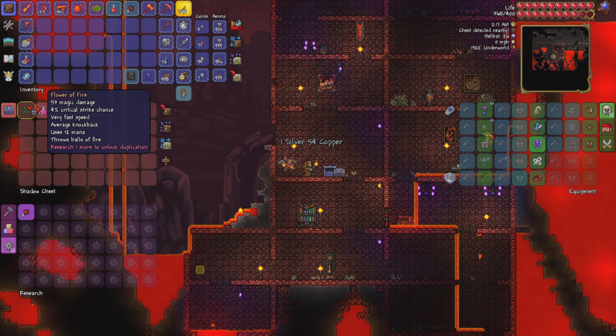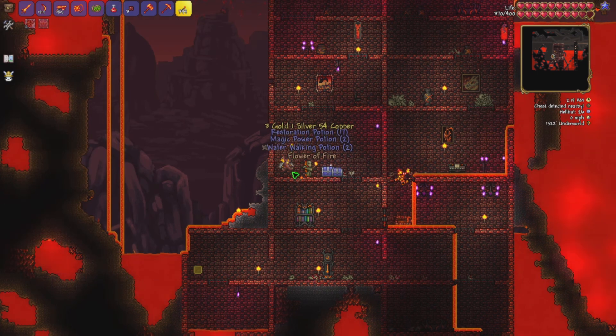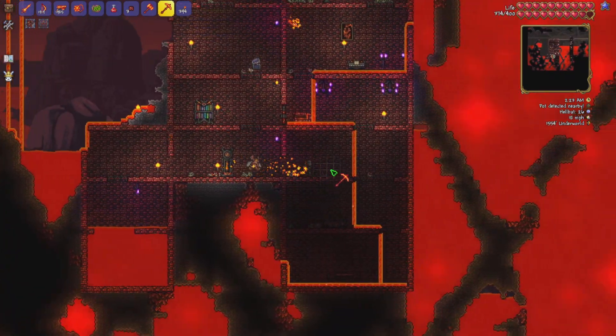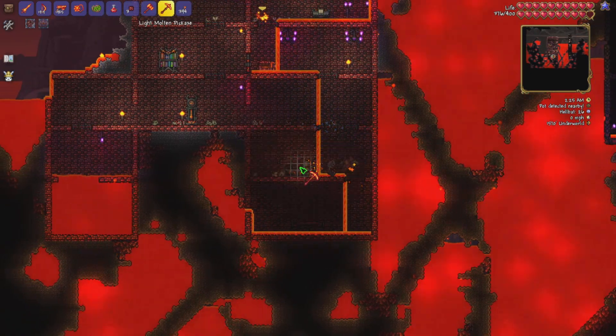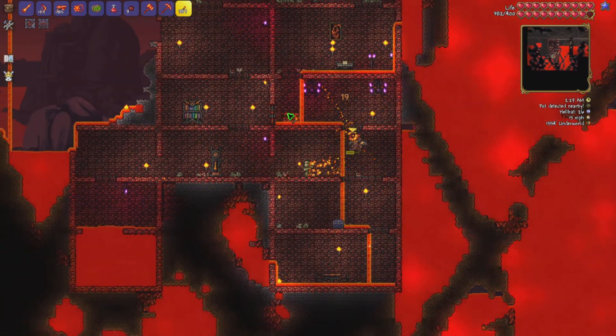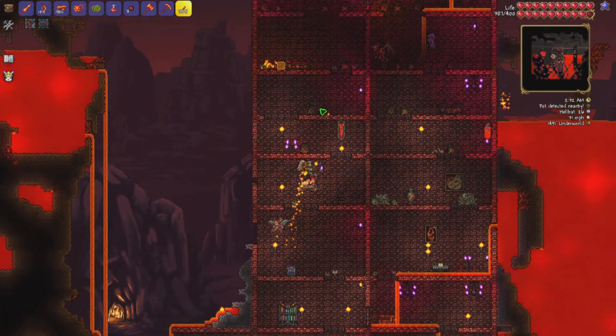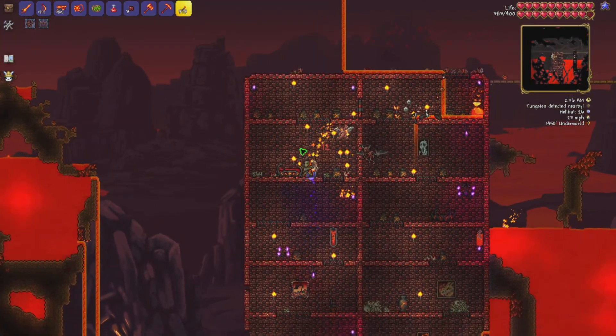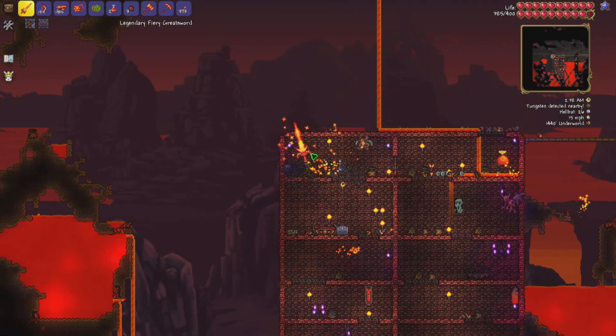That looks pretty weird — a proper one and then the mimic directly next to it. A Flower of Fire. I feel like I've seen that before. I don't very often open all these chests. Their loot is very overpowered but only for about ten minutes, because if you're down here able to open them it means you're probably very soon about to defeat the Wall of Flesh.